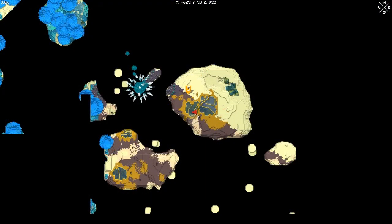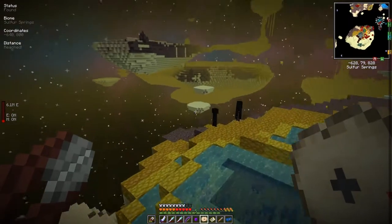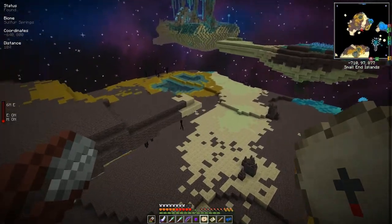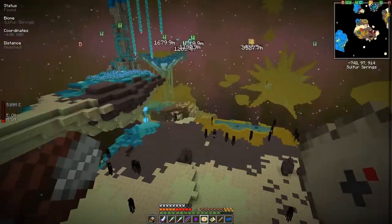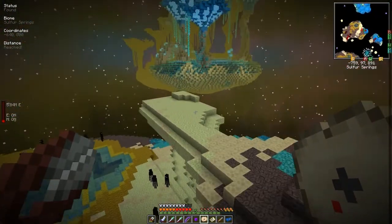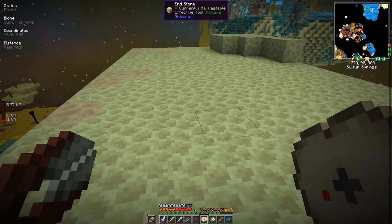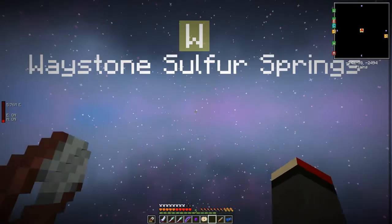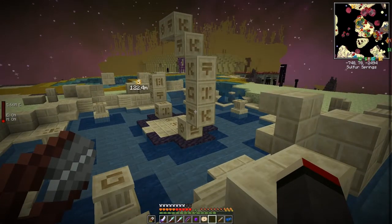It looks like we've been unlucky — I don't see what we need. They need to basically have these bubbly bits from the vents, and these don't seem to have any vents. Let's fly over to the other area. This one will be a lot bigger, and you get these portals — these are traveling portals. And you can see on the map there's quite a large area of these.